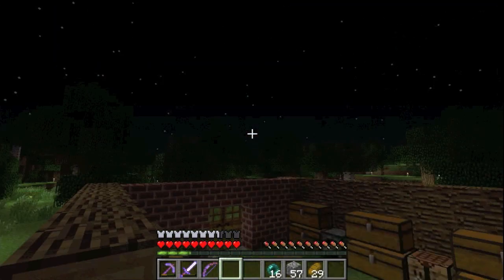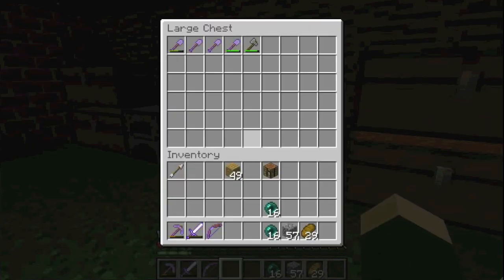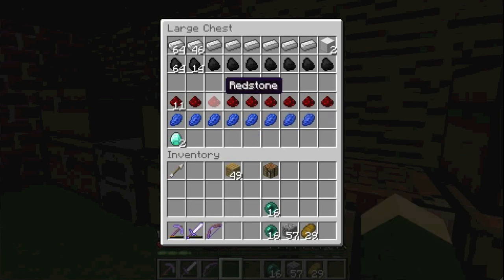Mr. New Guy's house is right over there, about 100 blocks that way. Those shovels all had Efficiency 1 on them. Just a few resources, not too many.